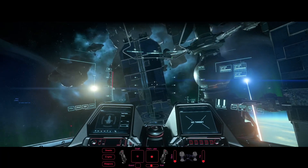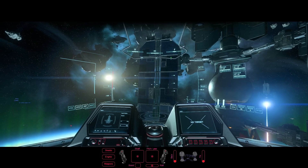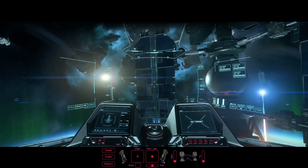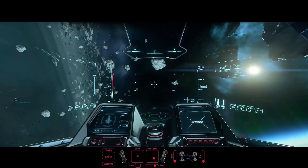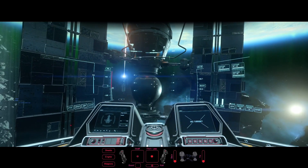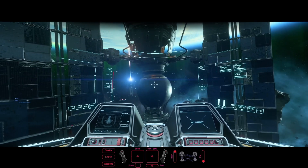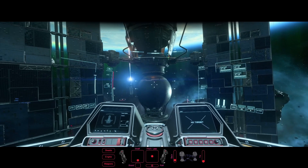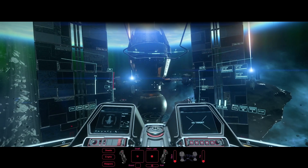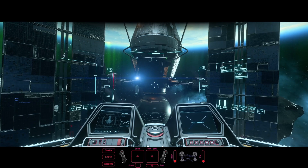Si vous remarquez bien, ces 3 axes ne font pas changer la trajectoire de mon vaisseau. Ils ne font que de l'inclinaison. Ma distance par rapport à la station reste toujours la même, je ne me déplace pas dans l'espace. Tandis que les 3 autres — les strafes — vont appliquer un changement de position : strafe forward j'avance, backward je recule, haut je monte, bas je descends, droite et gauche. Voilà pourquoi je veux que vous fassiez la distinction entre ces 3 axes et 3 directions.